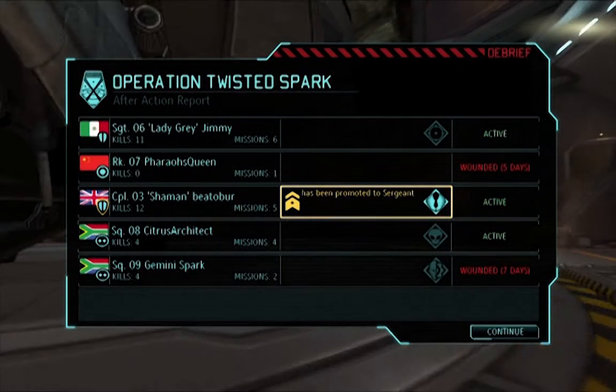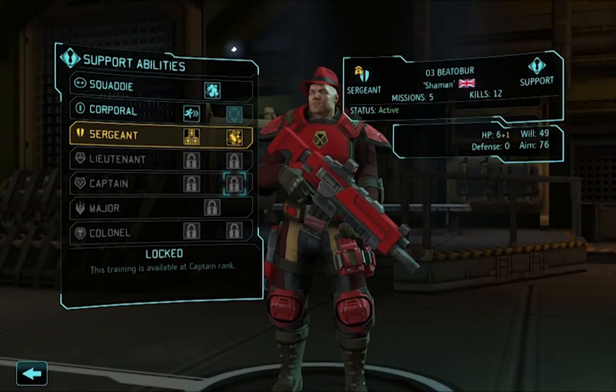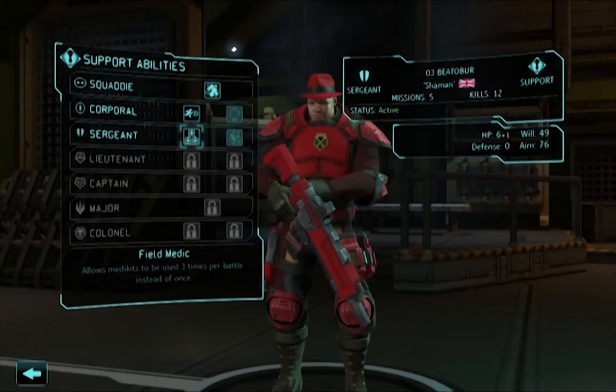Upon landing, we see that Pharaoh's Queen and Gemini Spark will both be spending about a week in the medical bay. On the plus side, Beto Burr has been promoted to sergeant, has earned the nickname Shaman, and gets a new perk. Our options are Smoke and Mirrors — two extra uses of the Smoke Grenade per mission — or Field Medic, which gives us a chance to heal three times on the battlefield. For me, this is a no-brainer. You may have noticed last mission that I kept not healing Pharaoh's Queen — it was because while she was injured, I was worried a bigger injury might happen to one of my more decorated soldiers later. I don't like having to prioritize healing like that, so we're going with Field Medic.